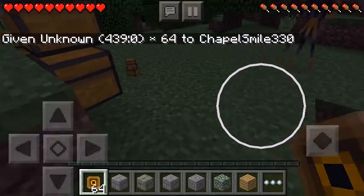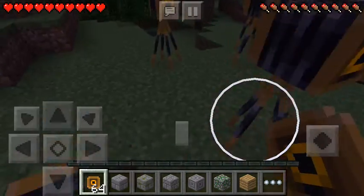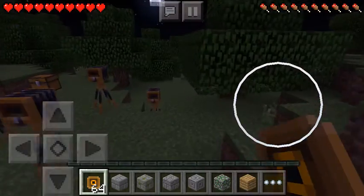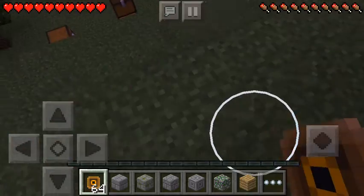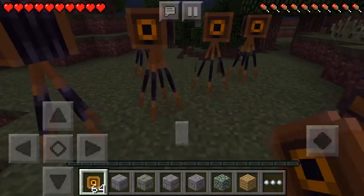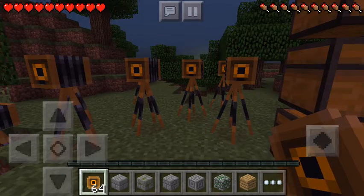It'll say unknown and then it will appear in your inventory and you'll get yourself a camera. They don't actually work though — it's a bug in Pocket Edition. But in the non-alpha version you can get cameras now. I hope you guys enjoyed, and more info will be in the description.